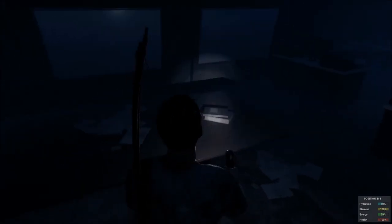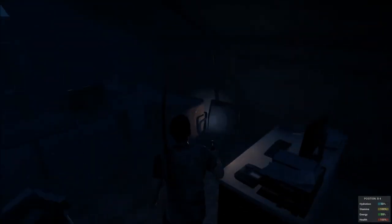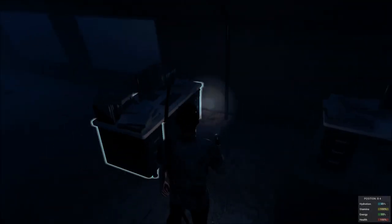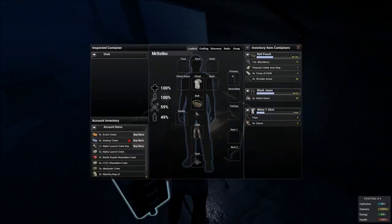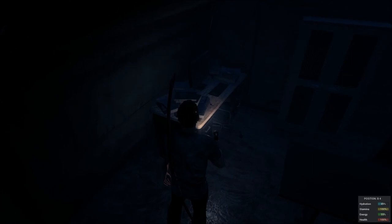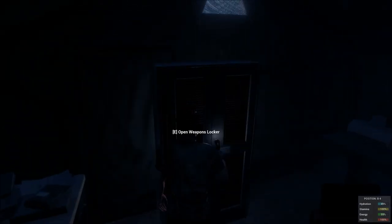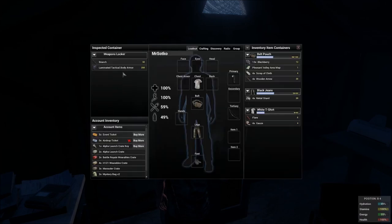Looks like we've got a command tent of some order, but again absolutely nothing in here. Searching the desks — this looks like a weapons locker. There's some body armor here, so I'll take that, that's kind of cool.